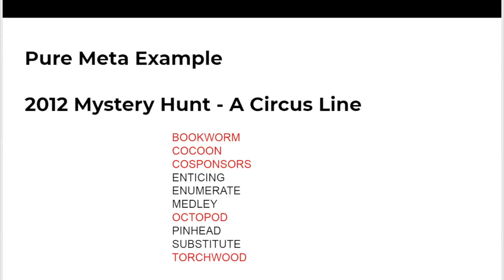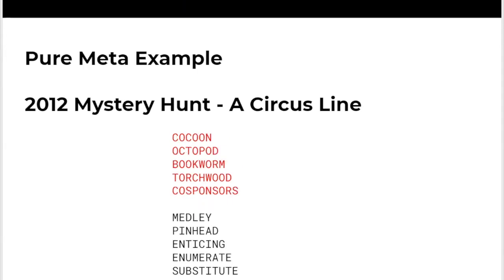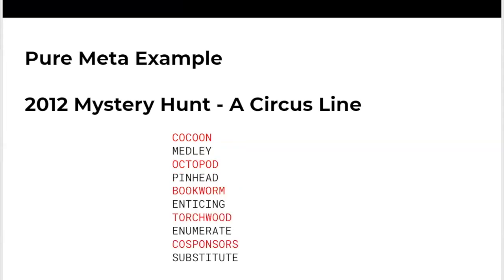A pro tip is to put your font in a monospaced font so that every letter is in its own column and no letter is more important than others. Now we have our answers grouped into two different groups. Someone might notice that the answer lengths match — in the red group we have unique answer lengths, and in the black group we have unique answer lengths. So let's sort those two groups, and then we can pair up cocoon with medley, octopod with pinhead, and so on.